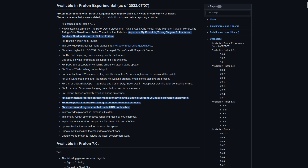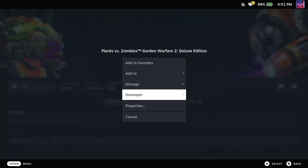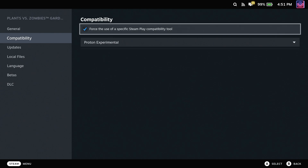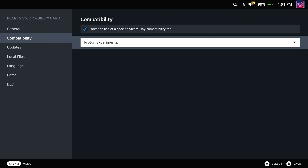To use Proton Experimental, here's how to do it on Steam Deck. Just pick a game, go to the cog icon on the far right, select Properties, then go to the Compatibility menu, tick that box, and select it from the dropdown, and then you are done. Easy as that.